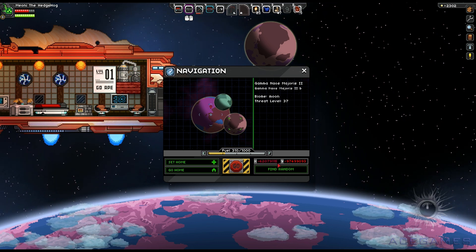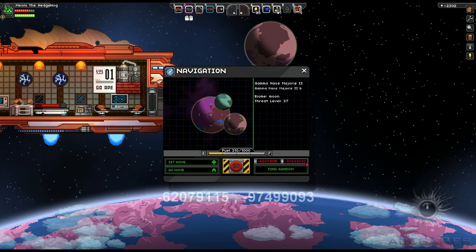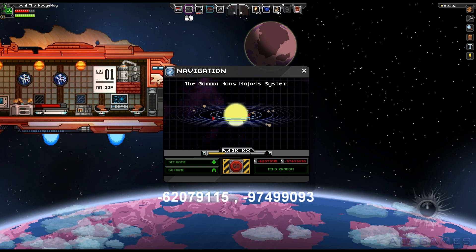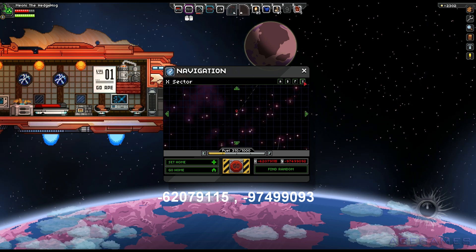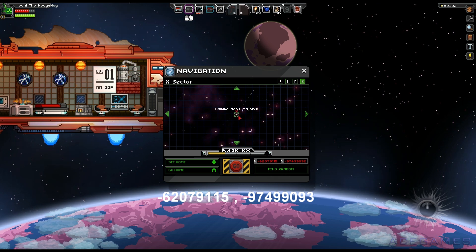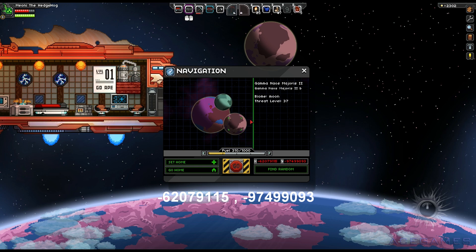Now you want to be typing this in to help you. I will read it out for you. The X coordinate is minus 6, 2, 0, 7, 1, 1, 5. The Y coordinate is minus 9, 7, 4, 9, 9, 0, 9, 3.